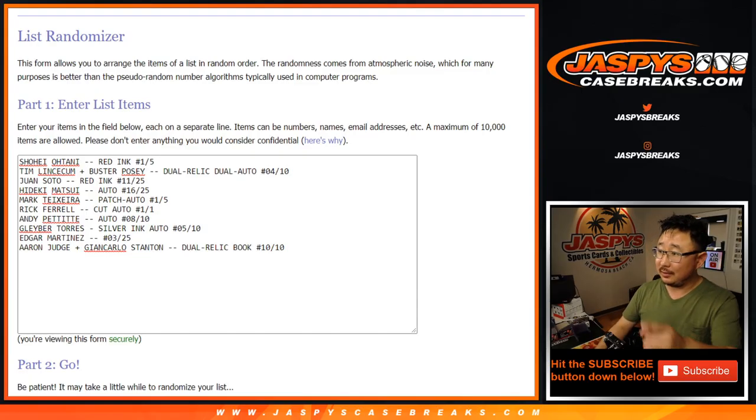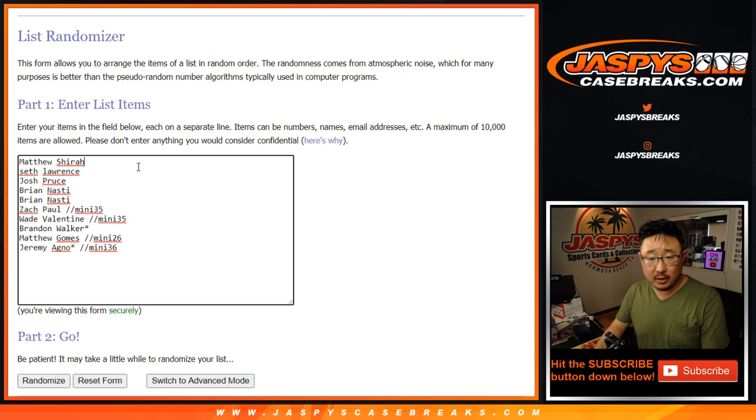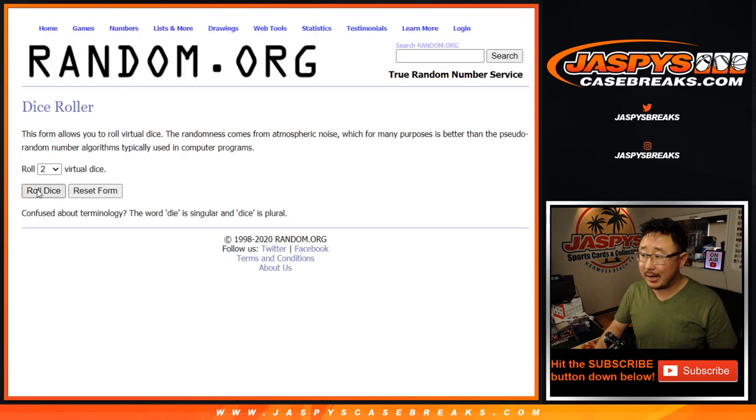Welcome back. Got the hits typed in right here — 10 hits, 10 spots. Let's roll it, let's randomize it. We got a 3 and a 4. Lucky 7 times.